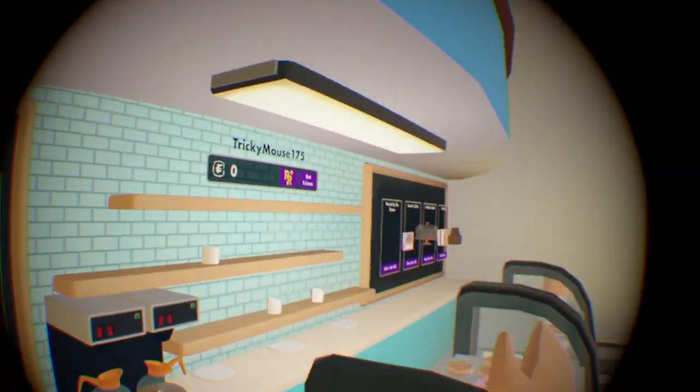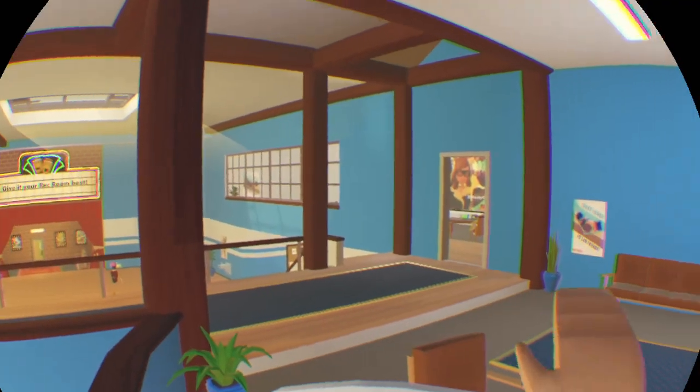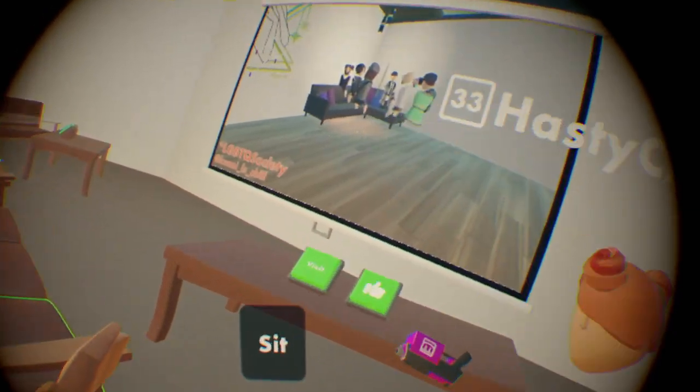And if you would like to friend me, guys, my name is Tricky Mouse. I'm in Rec Room. If you play Rec Room and you can talk and anything, just friend me. Don't friend me if you're something else.